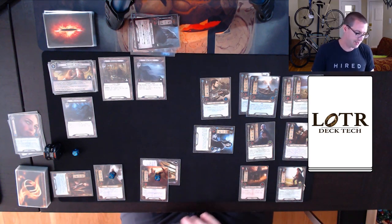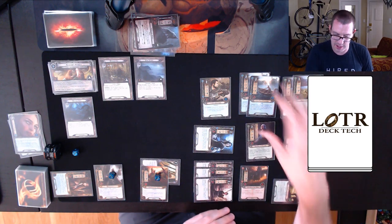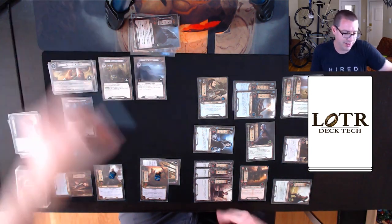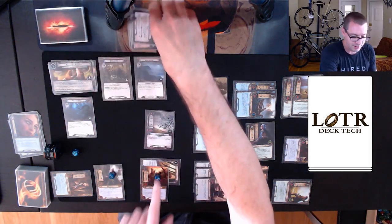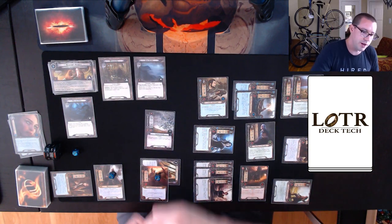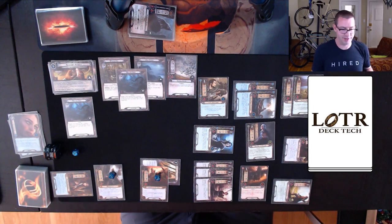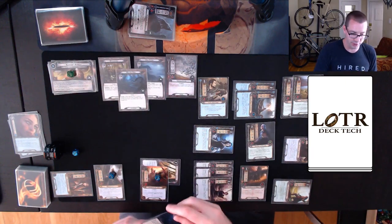We go to questing with no cards in hand. I commit 11 willpower, which is probably good enough. 11 up against three in the staging area — but Restless Hunters gains Surge, which I dislike as a card design, and there's one in the discard so it surges into another Watched Path. So 11 up against 6-7 makes 4 progress: one on the path, three on the quest. And since that enemy gets added to staging, we travel to Rosgobel.